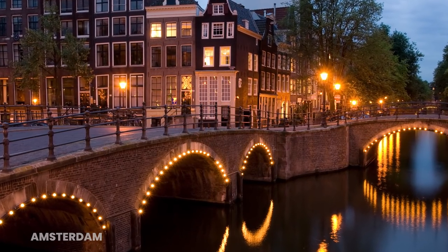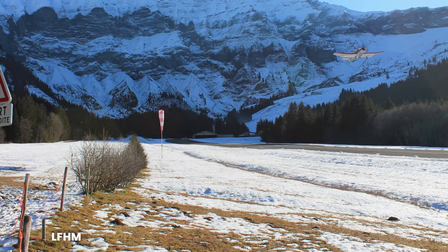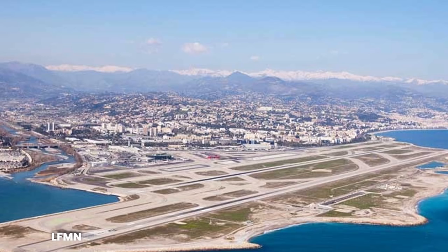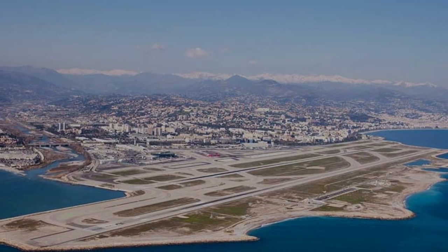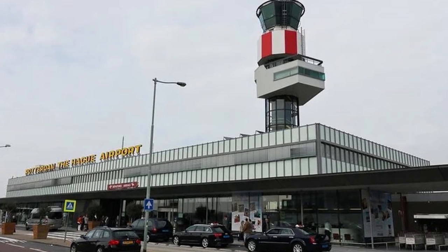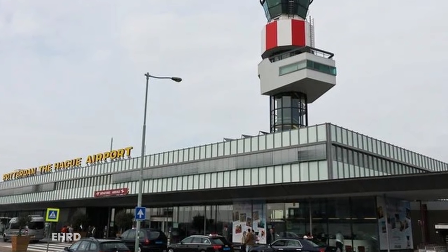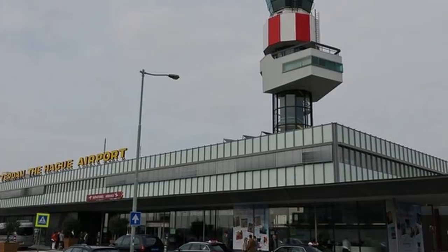Three airports will get the handcrafted upgrade treatment. The first one is an Alti Port not far from Korscheval, Lima Foxtrot Hotel Mike, Alti Port de Magan. The second is Nice, Cote d'Izure, Lima Foxtrot Mike November, and the third — one I'm really pleased with as I'm a regular flight sim visitor — is Rotterdam, The Hague Airport, Echo Hotel Romeo Delta.